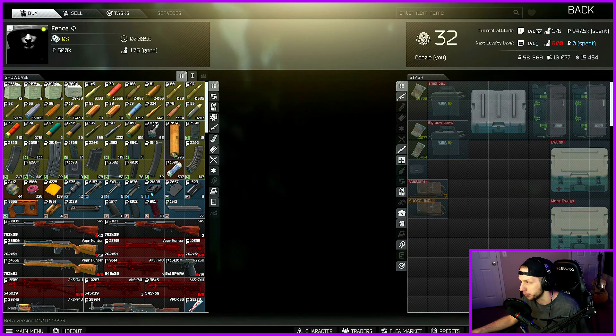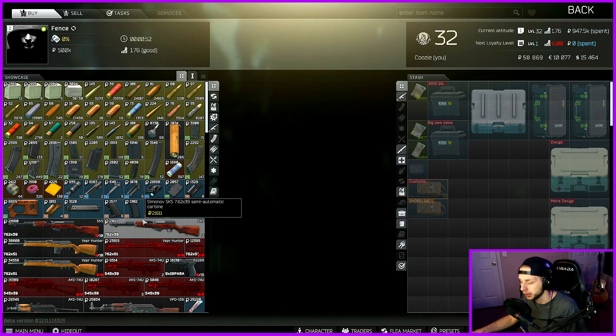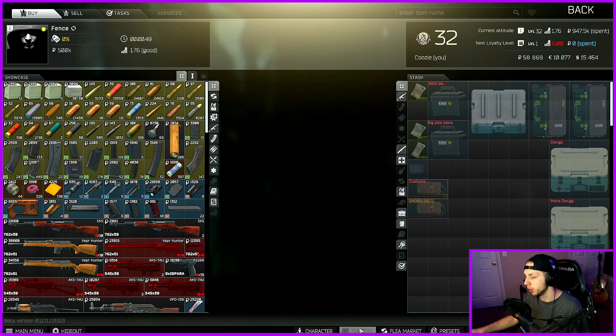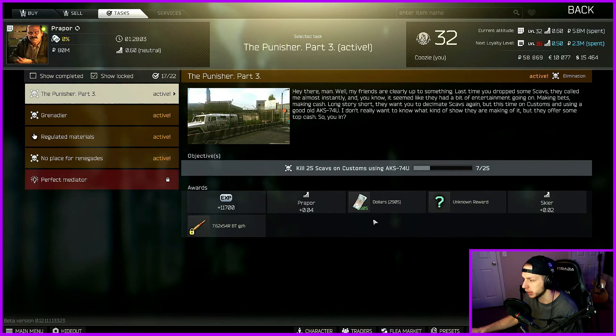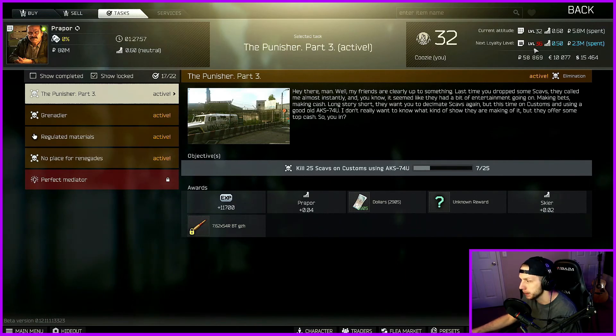Once you hit level six in reputation — which I'll explain in a second — you're able to buy uninsured items that were left in raid by PMCs. Whenever it comes to rep, this is one of the ways you level up your trader. In order to level them up you have to be a specific level for your PMC, have a specific amount of money spent, and get the reputation up to a specific level. To get them leveled up you have to do tasks for them. For instance, this Punish for Part 3 — upon completion I get 0.04 Prapor rep, which will bring this 0.6 up to 0.64. As you can see, if you don't have the requirements met it'll be red, and if you do it'll be blue. So that's traders.